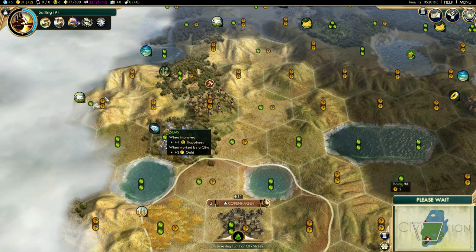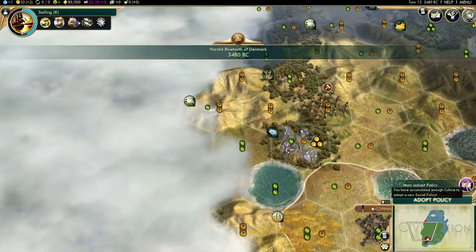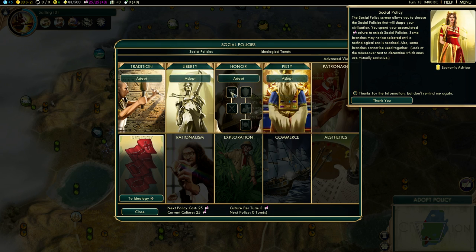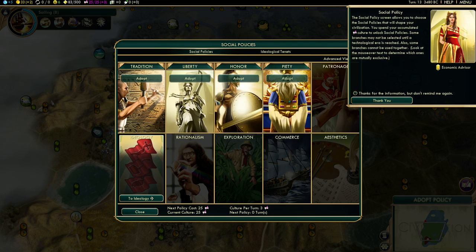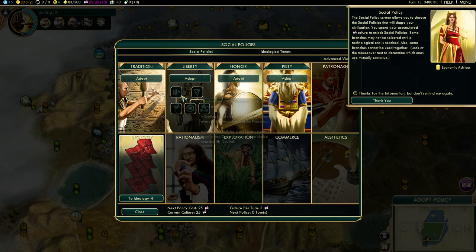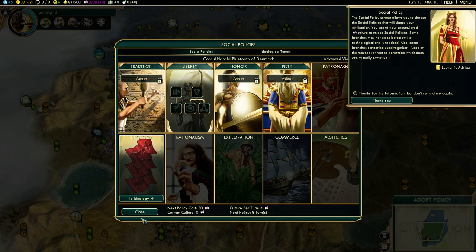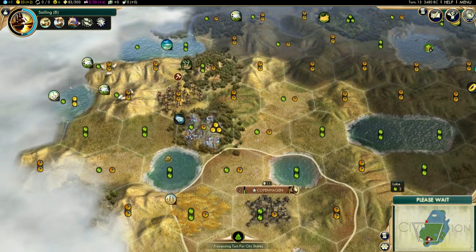This is looking good, I'm looking forward to this game actually. We haven't explored down here. We'll adopt a policy — I was thinking liberty here to get another settler, but it might actually be useful using the warrior code now, considering we are going to go to war fairly quickly. Liberty or honor? We get the free settler so we quickly get our extra city. I will do the liberty — I'm doing the liberty.